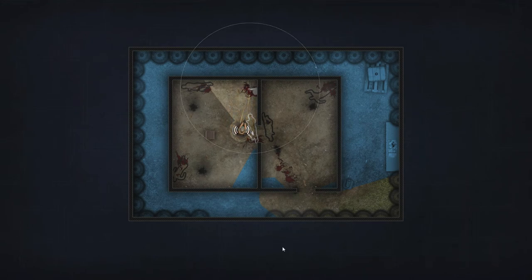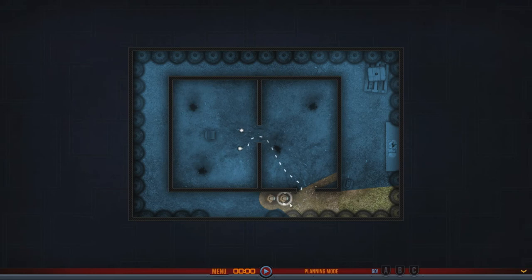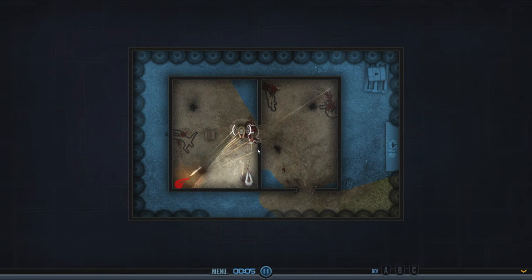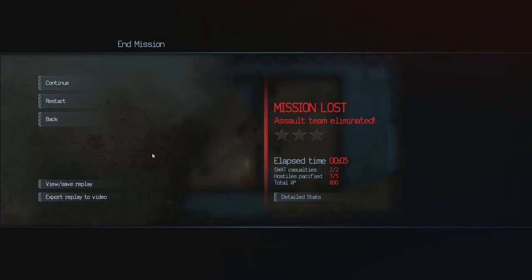Oh, we lost a guy. That was pretty good — it was six seconds. He used a single plan. I want to get him to live. Let's try it again. Which one died? Let's try again because it might be different where the guy in here is.